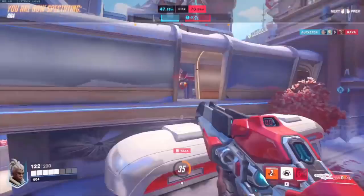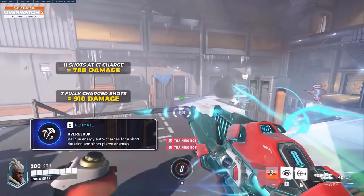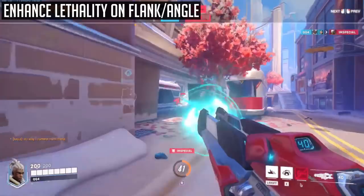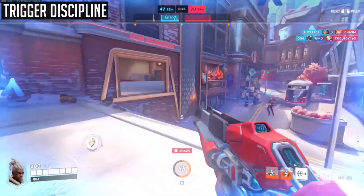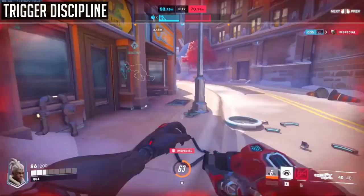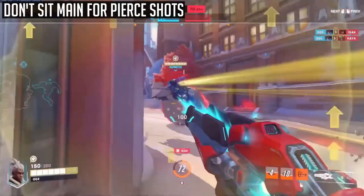Sojourn's ultimate makes her railgun charge with shots piercing enemies. According to Stylosa, 7 fully charged shots deal 910 damage and 11 shots at 61 charge deal 780 damage — that's a lot of damage. Do be aware that these shots do not pierce through shields. Think of it as a buffed primary fire used in the same way Soldier uses Tactical Visor. Use it to enhance the lethality of your flanks, but unlike Tactical Visor, Sojourn's ultimate actually requires mechanics to use and you may end up missing the majority of your shots. To resolve this, have trigger discipline — don't spam shots. Take half a second to readjust your crosshair when firing primary fire before landing that railgun shot. Also, don't bother sitting main trying to pierce the enemy team — it's likely they'll have a shield, and shooting from one angle with your team just isn't worth it.